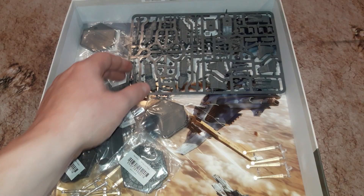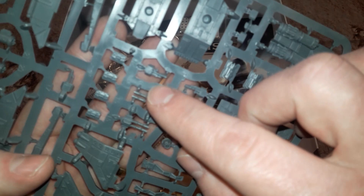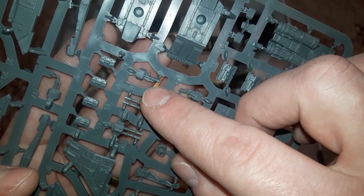And the two Valkyrie assault carriers, with the tiniest - I love this - the tiniest little lascannons you can imagine on those little things. Beautiful. So those are the ships, or aircraft as you might say.